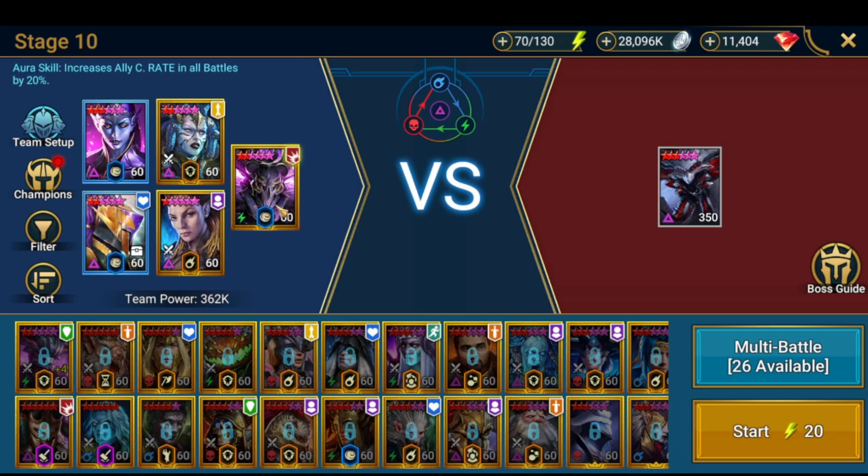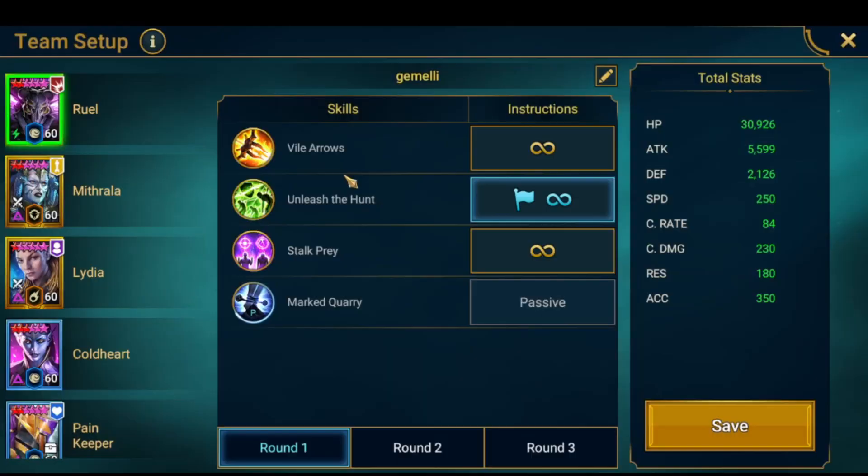I'm going to show you the preset and also how, if you don't have Rule — he was a fusion a long time ago — you can probably use another champion in his spot. You just need to make sure you can one-shot the spiderlings. If you have Mitrala and Lydia, you can probably replicate this with another nuker.